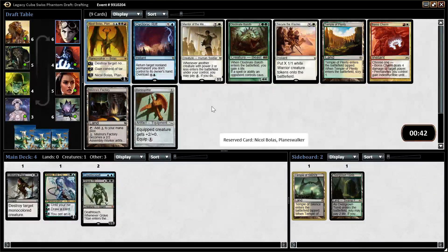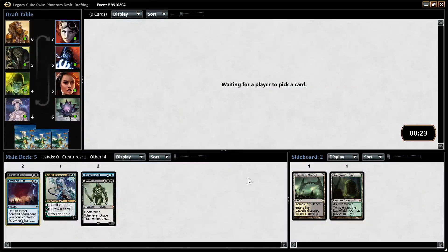Nicol Bolas is even mana costed, and so is Cyclonic Rift. Both of those cards are pretty good. I'll take Cyclonic Rift, I think. Nicol Bolas is nice, but it's not looking like we're going to be a deck that gets to that much mana too consistently, so just take Cyclonic Rift. If I get to that much mana, Cyclonic Rift is pretty good anyway.